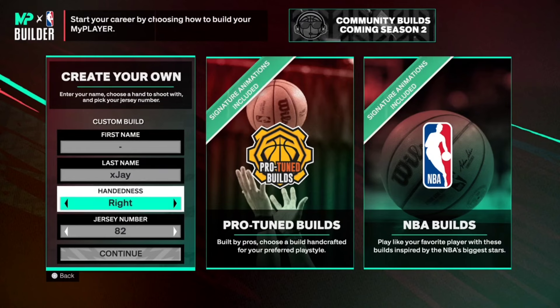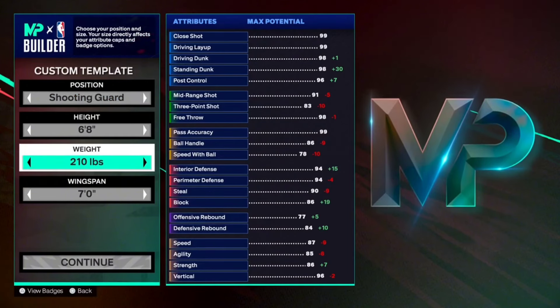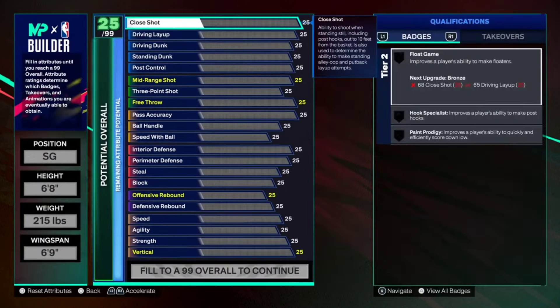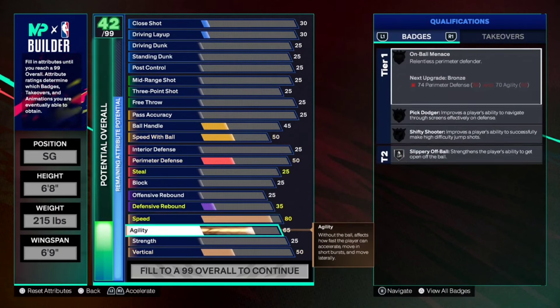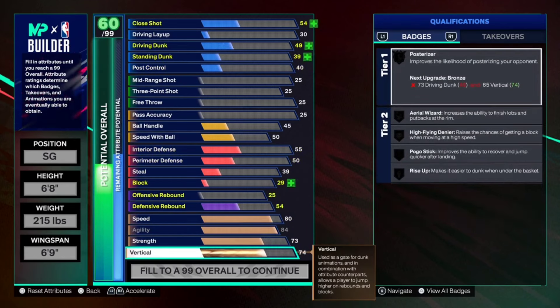So obviously the jersey does not matter. For the height, shooting guard, six foot eight, 215 on the weight, and a 69 wingspan — that's going to allow us to get some really good shooting. For the physicals, speed is going to go to an 80, agility is going to be at an 84, so we're going to be pretty fast and able to play some good defense.